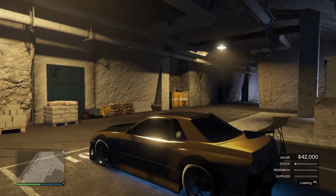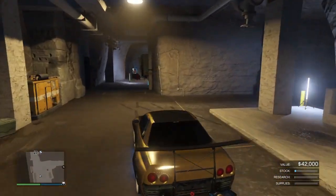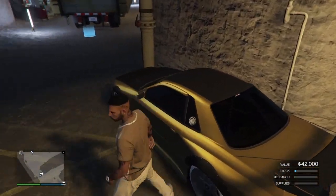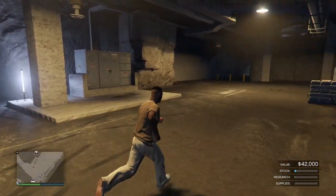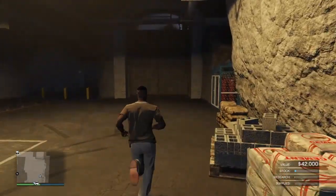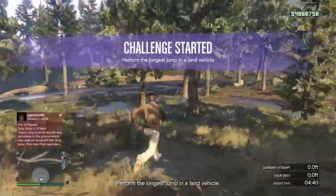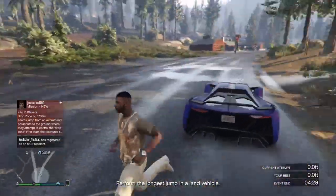As you're exiting the MOC, you're going to spawn over by the entrance. It's going to do a little lag. Drive right over here and park your car in the yellow area by this little pole, then exit your garage and exit the bunker. As you're exiting the bunker, you're going to want to get in any car — it cannot be a personal vehicle, it has to be a street car. I'm going to be the CEO buzzer, so I'm going to steal a car.